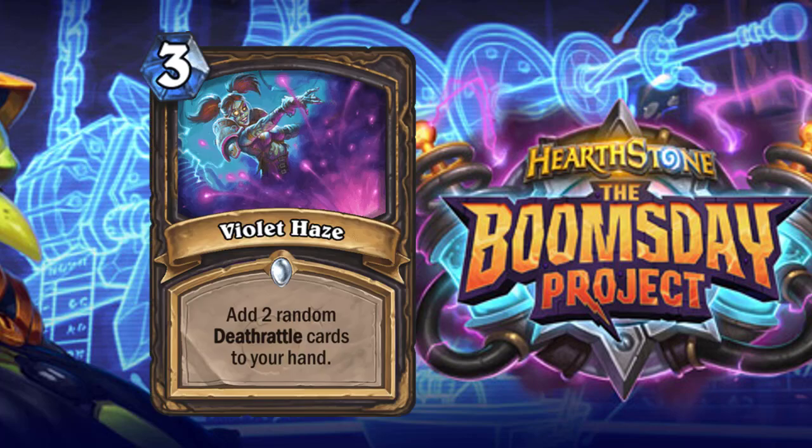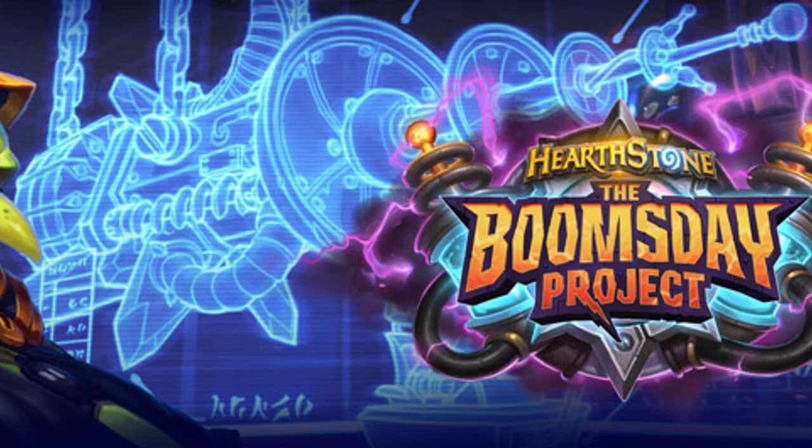Violet Haze is a three-cost spell: add two random Deathrattle cards to your hand. If you're playing Deathrattle Rogue, you play this — otherwise you don't. I think this sees play especially in Deathrattle Rogue; if Deathrattle Rogue becomes an archetype it sees play, and in Wild it will definitely see play in Deathrattle Rogue. It's a strong card for that archetype. We'll see you guys next time — we have more cards to hit up and should finish the reviews in the next video.